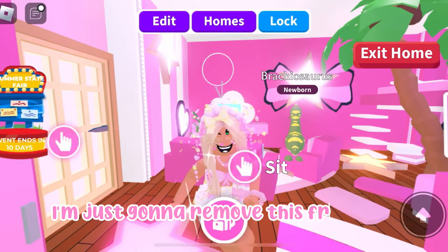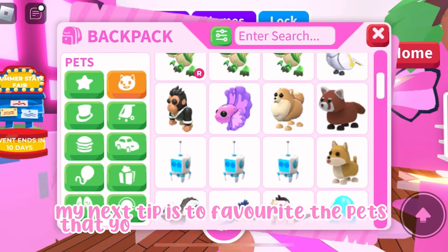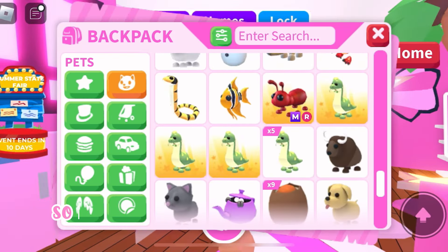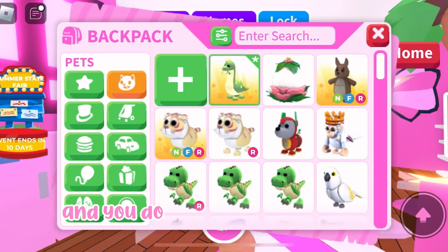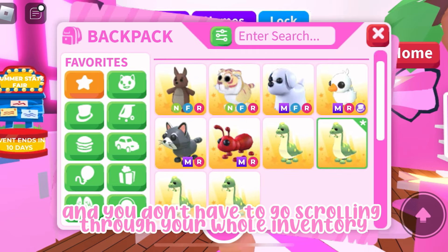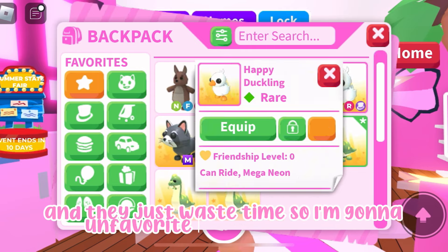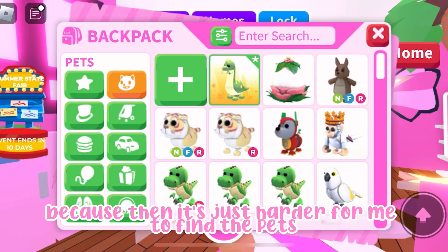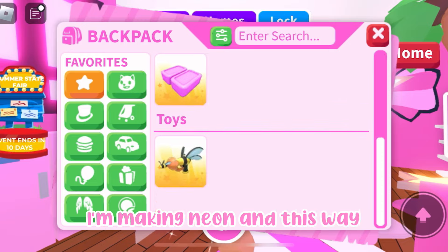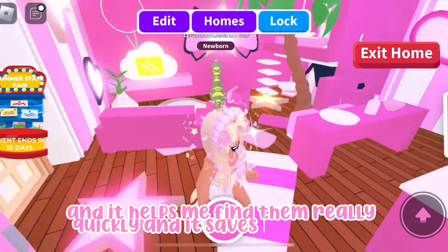My next tip is to favorite the pets that you're making mega and neon. As you can see, I've favorited all the pets I'm making neon because it saves time — you don't have to scroll through your whole inventory trying to find those pets, which just wastes time. This way it's much easier to find them quickly and it saves a lot of time.